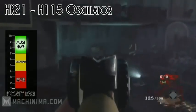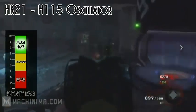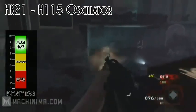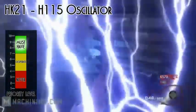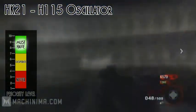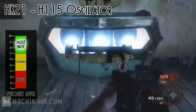The second and final light machine gun, and definitely the better of the two, is the HK21. When you upgrade it, it becomes the H115 Oscillator and it has a larger magazine and increased damage. It is a definite must-have weapon because it's definitely the better of the two light machine guns, and in zombie mode the more ammo you can be firing out there the better. It is quite a powerful weapon, so I would definitely recommend getting this gun and I would give it a 9 out of 10 on the must-have scale.